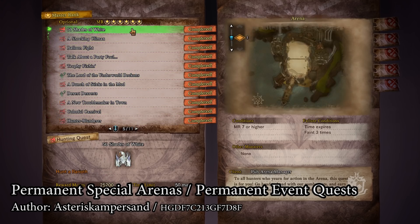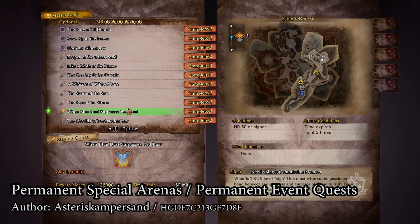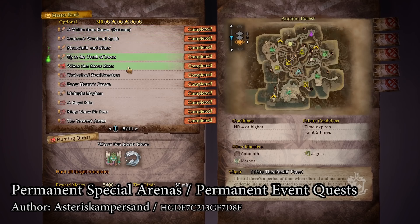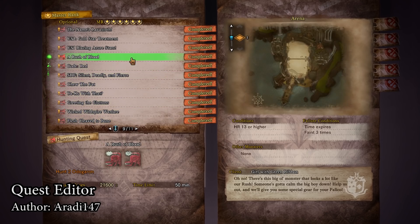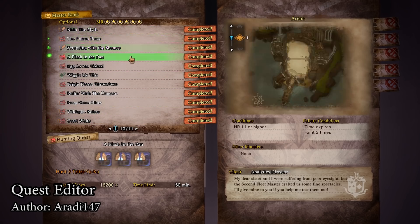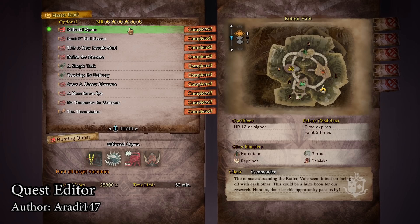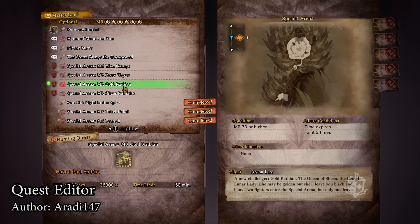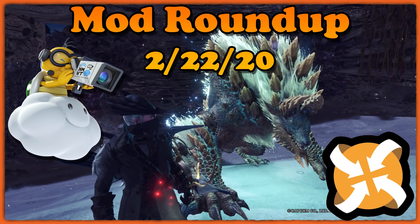There is a custom quest mod that adds all the event quests, by what appears to be a throwaway account — because Capcom usually DMCAs this stuff. But if you miss some event quests, you can try to give this one a go and pick up the stuff you need. With this theme of quest mods, Arati has published a custom quest tool on the Nexus that lets you build your own quests. It takes a bit of know-how to get the HP, stagger, defense, and attack values right, but there are reference tools for that. Now you can do whatever crazy hunts you wanted, and there are already a bunch of custom quest mods available on the Nexus.